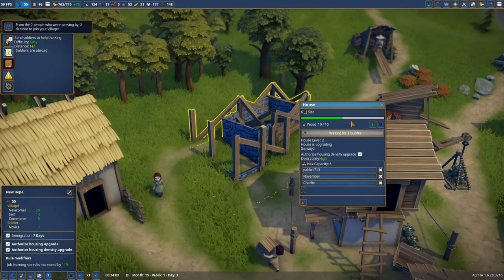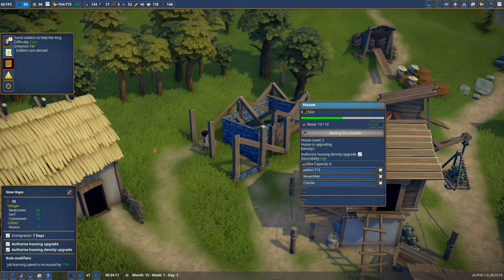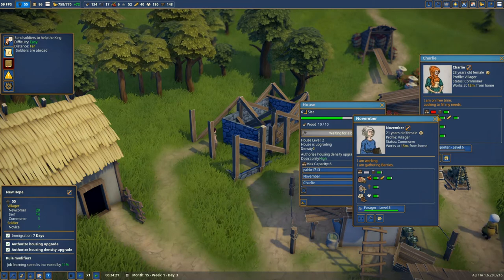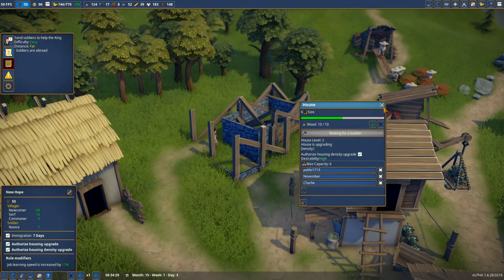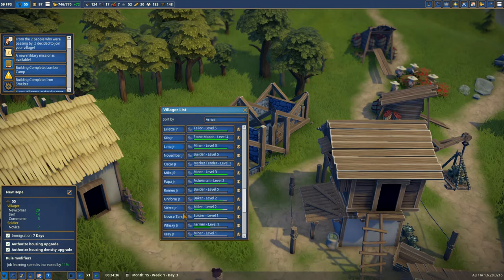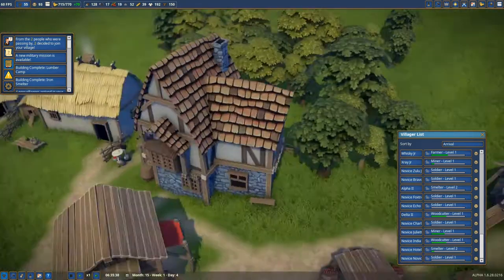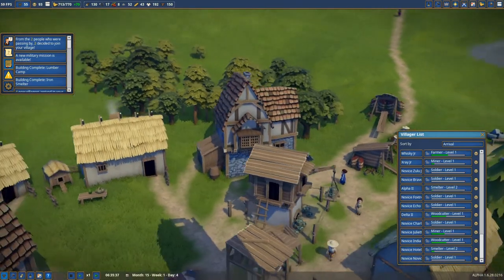Something's going on with this building — I think the house is upgrading density too, because we advanced some additional commoners. So now Pablo 1713 is living with November and Charlie. Also, two people have just joined our village, so that's very good — we're gonna close the immigration right now. This is the upgrade of the house, much bigger. Maximum is six people and we have a total of five commoners right now.